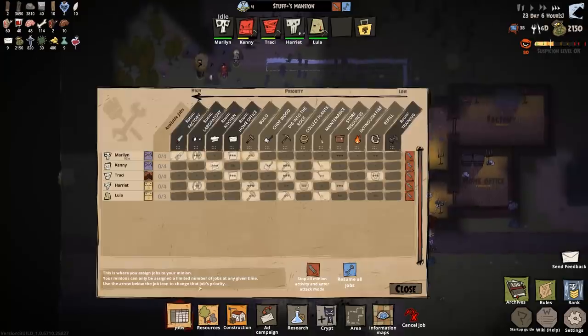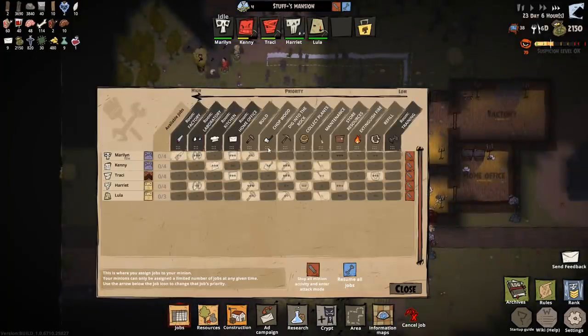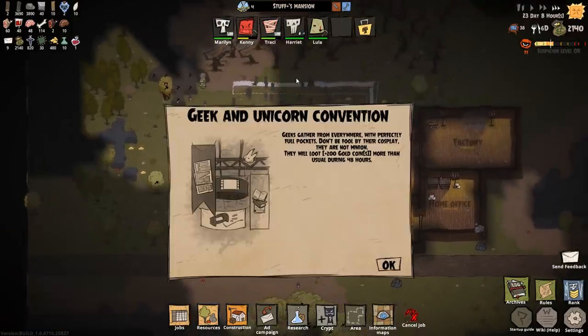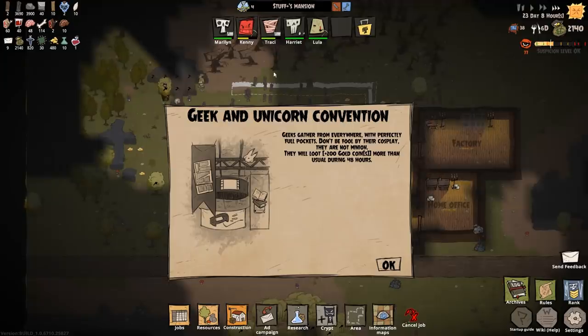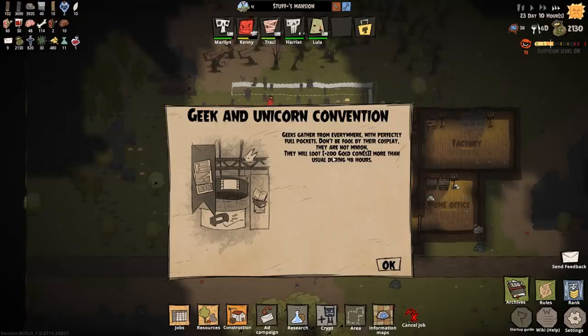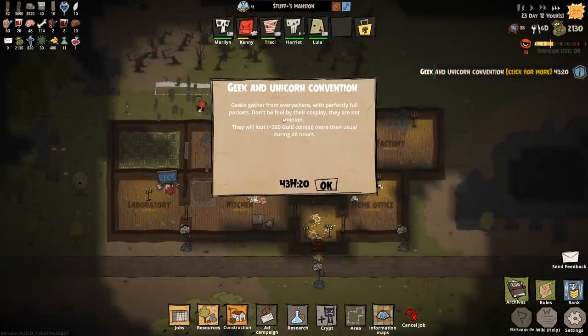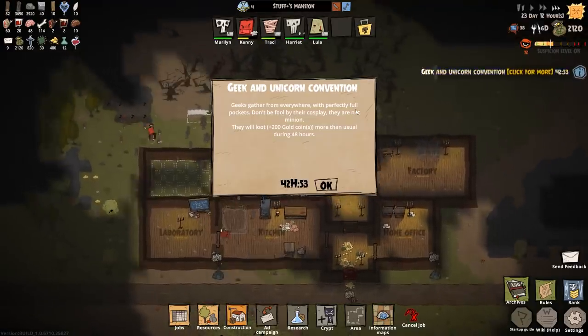They're going to mine first — I'll say go the other way. There we go, and wood will be chopped first. So nobody now is idle. So there's a geek and unicorn convention — loot 200 gold coins, more than usual in the next 48 hours. Geeks out there everywhere with plentiful pockets — don't be fooled by the cosplayer, they're not minions.